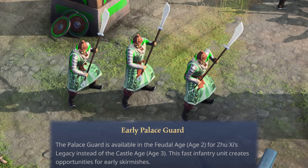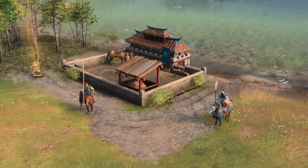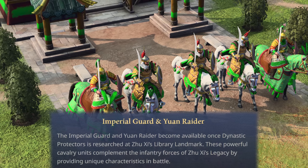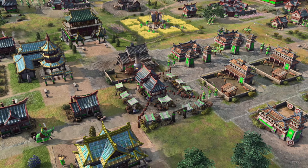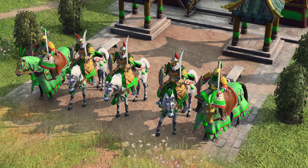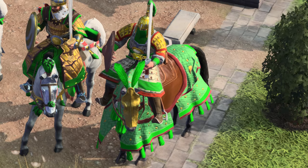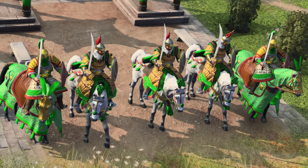These are the palace guards you all know and love, but they're available to mass earlier like some other man-at-arms civilizations in the game. Zhu Xi's Legacy also has three brand new units that the Chinese do not have access to. The first two are both cavalry units: the Imperial Guard and the Yuan Raider. They become available once Dynasty Protectors is researched at Zhu Xi's Library landmark — the Age 4 landmark that allows the research of select few unique technologies. These powerful cavalry units complement the infantry forces of Zhu Xi's Legacy by providing unique characteristics in battle. The Yuan Raiders and their steeds are lightly armored compared to the mighty and expensive-looking Imperial Guards.